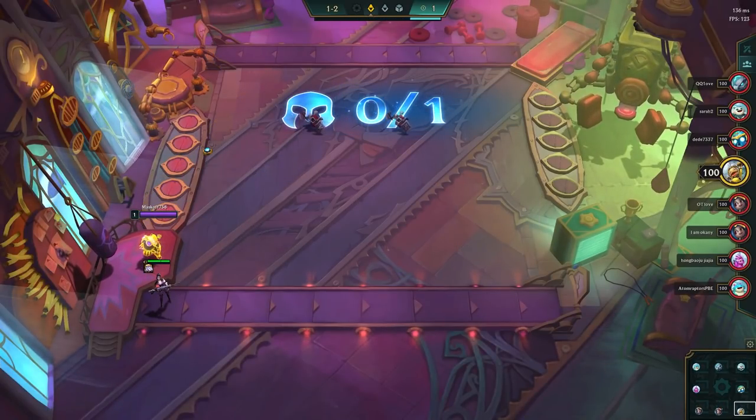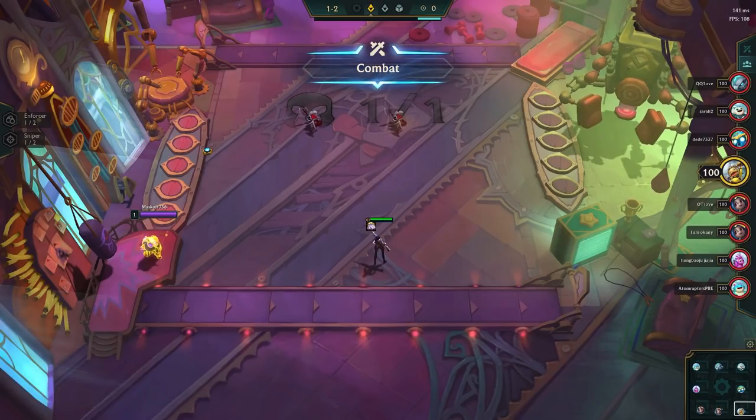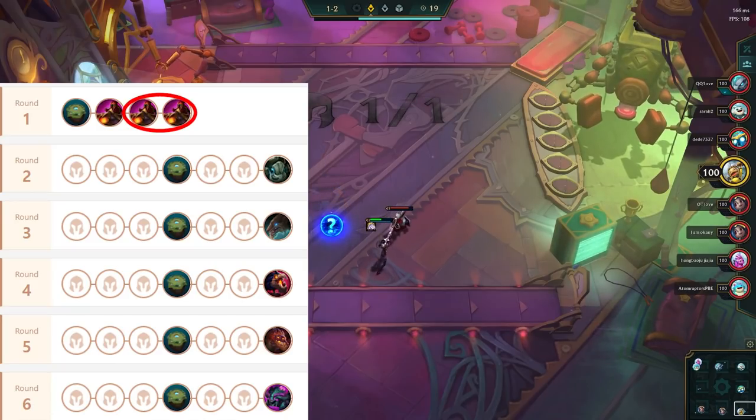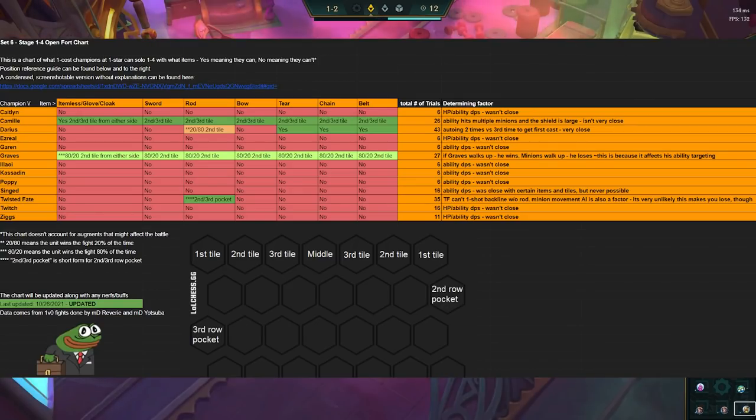We start off on stage 1, and most people think this stage doesn't matter, but there are a couple of different things we can do here to give us an advantage. On stage 1-3 and 1-4, we can sometimes get 10 gold early if we get a ton of gold from the orbs, and this allows us to start stacking interest gold early. To maximize our odds of this happening, we can play one of these units, and they will be able to solo this round.